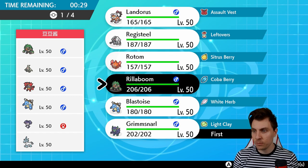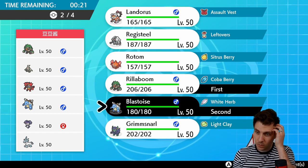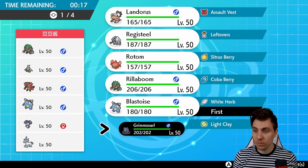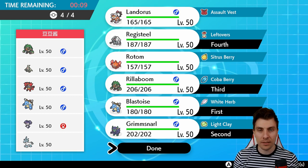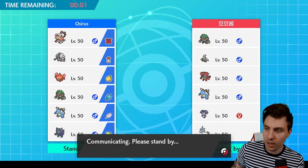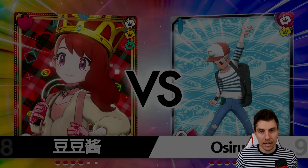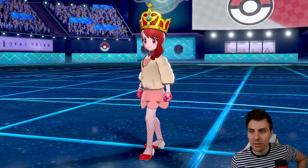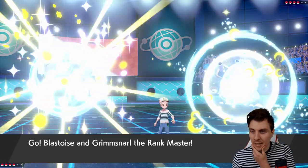Screen support here is going to be really pivotal for us — it helps slow down my opponent's momentum and prevent that damage output from being too ridiculous. We've got to be careful around the Glastrier and the Blastoise. Whether or not we bring Rillaboom as a lead is an option, as it gives us the option to potentially change the terrain. We could bring Rillaboom in to get rid of the Psychic Terrain and utilize it against the Blastoise, though we still have to be careful around their Blastoise's Max Hailstorm.